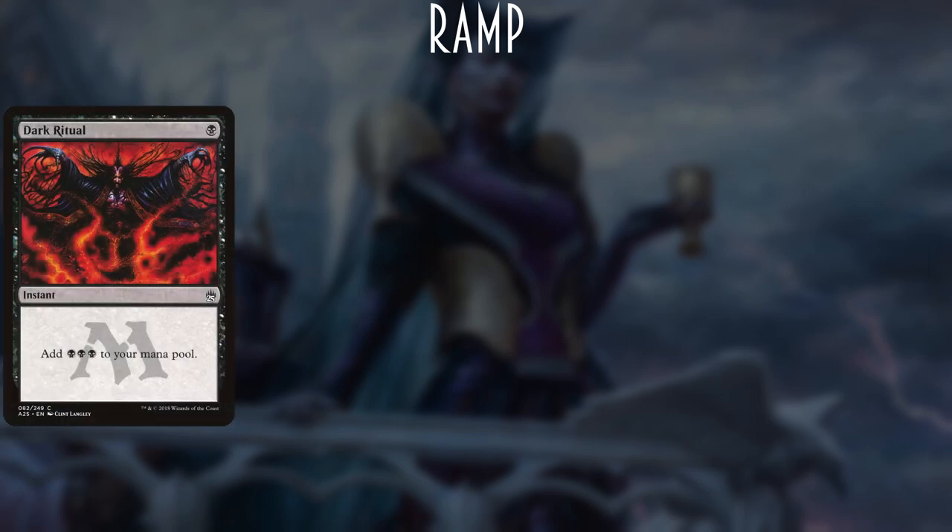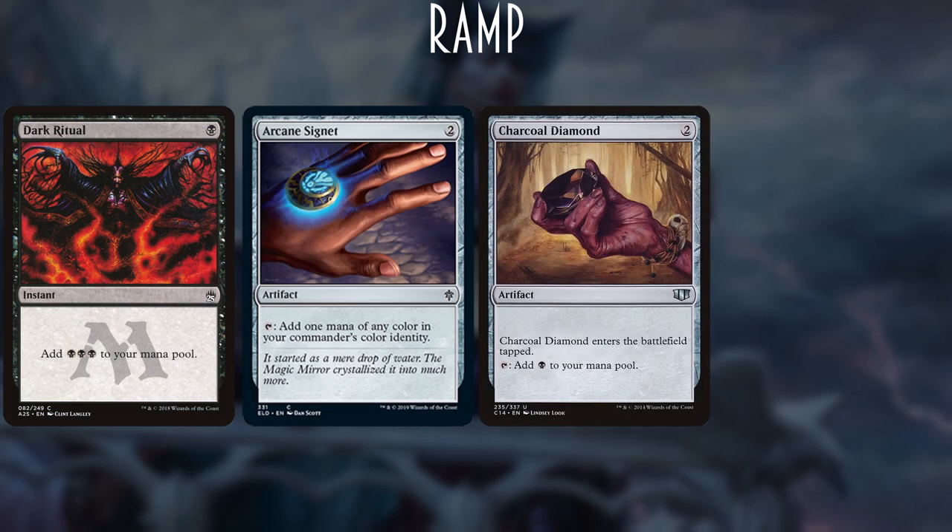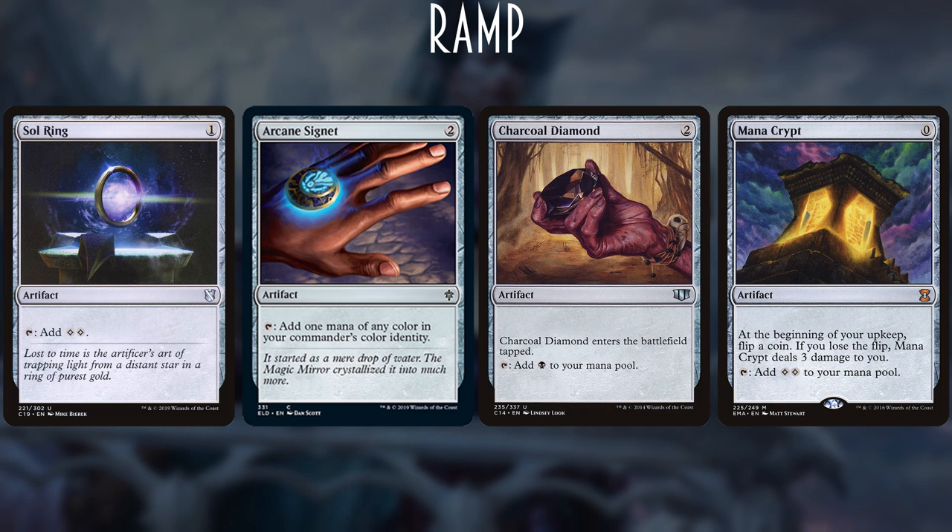Onto ramp, removal, and draw. Ramping is tricky with a triple-black commander, but we run Dark Ritual to get Ayara out on turn one, Arcane Signet and Charcoal Diamond to guarantee a turn-three Ayara as insurance against drawing colorless-producing lands. We're also keeping Mana Crypt and Sol Ring — less useful for casting Ayara, but great for paying commander tax and helping assemble combo pieces in the same turn, rather than casting an altar and passing, giving opponents too many opportunities to disrupt.